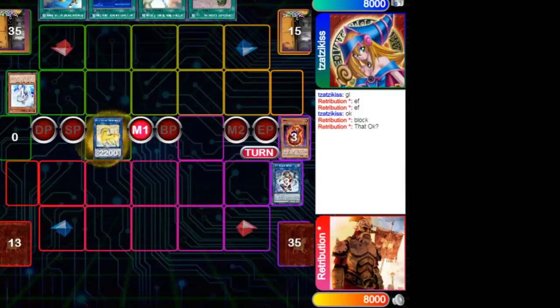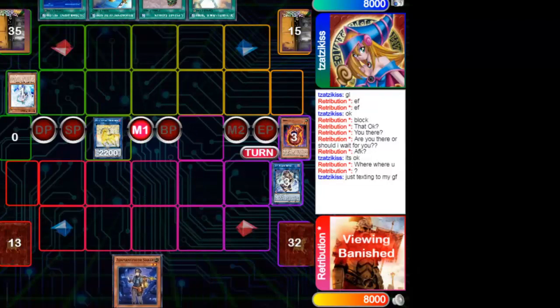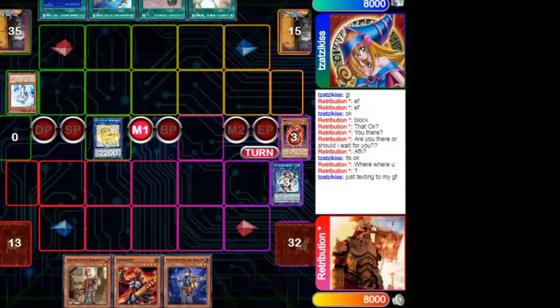He uses IP and Block Dragon to make Unicorn. The only thing he tries here is to activate the effect of Block Dragon to search 3 rocks from his deck to hand. He looks for Giants, Anancipator Researcher, and Seeker — excellent decisions to continue his play. This time he will not be able to stop the Sky Striker deck since he no longer has a hand trap.